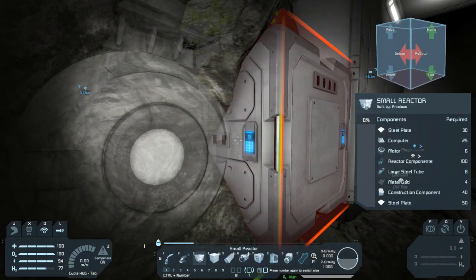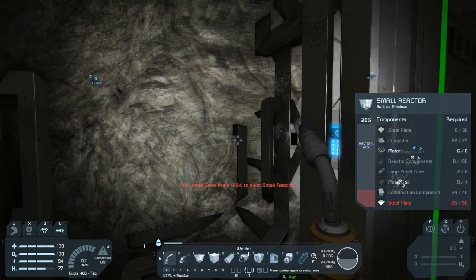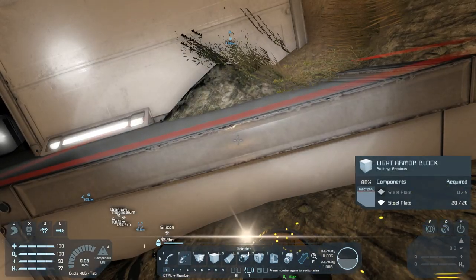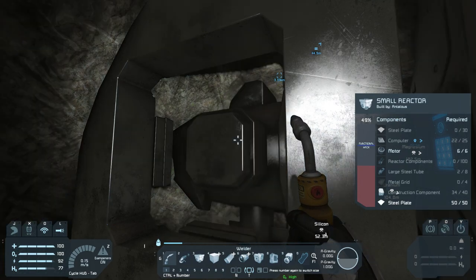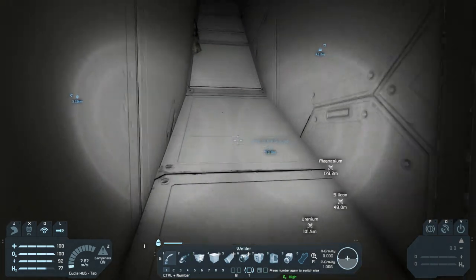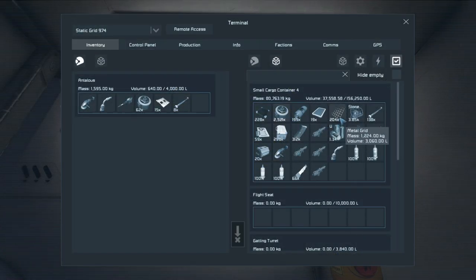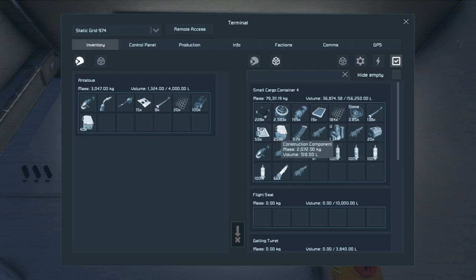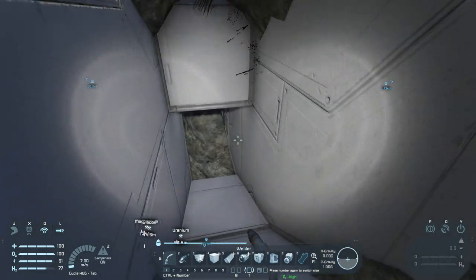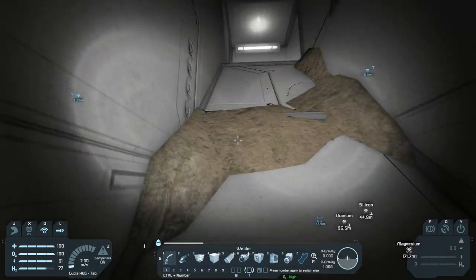Reactor - plates. I need 25 more steel plates, construction, metal grids, large steel - of course I'm gonna need reactor components too. Metal grids, large steel tubes, construction, reactors, reactor components. But what this will do is it will let us bring more of the base online and power things better - should be really helpful. 30 more steel plates to actually have that fully loaded up, but it's operational now.